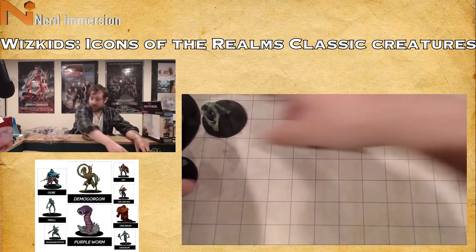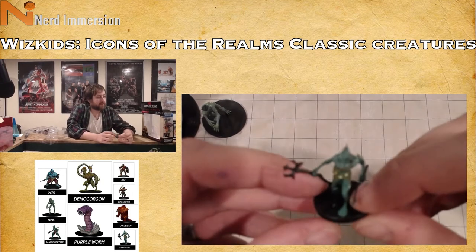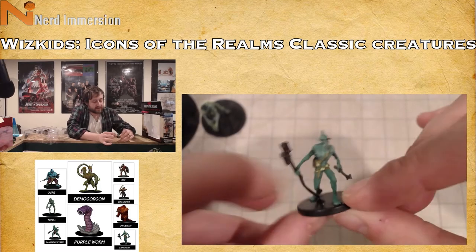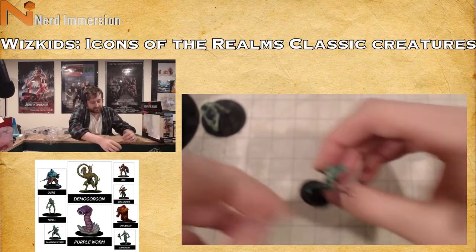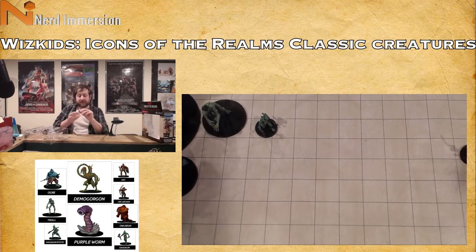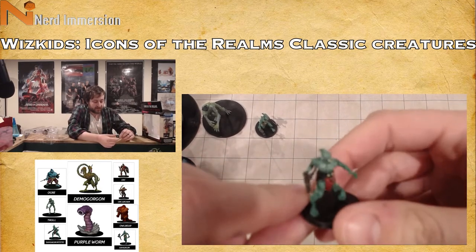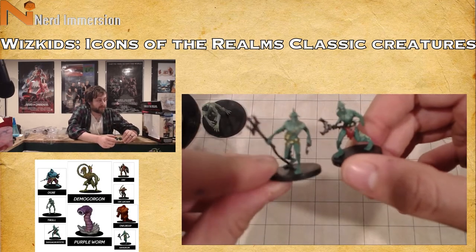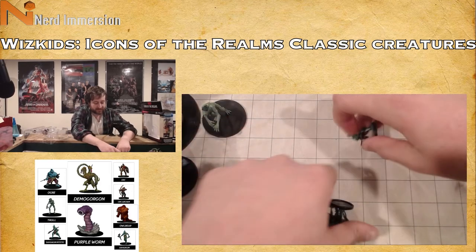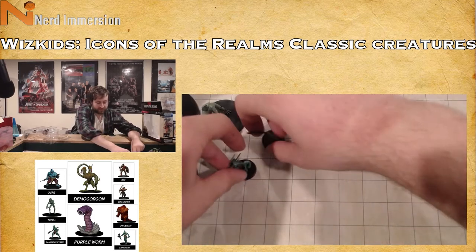The sahuagin honestly hasn't changed too much — it's your creature from the Black Lagoon type, wielding a trident with spiky spines down the back and a spear or harpoon in the other hand. Then there's what appears to be a sahuagin priest with more of a lobster claw type staff. They both just say 'sahuagin' on the base but the designs suggest warrior versus priest. These are medium-sized creatures.